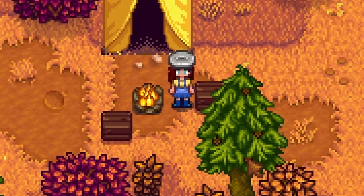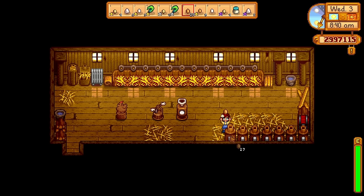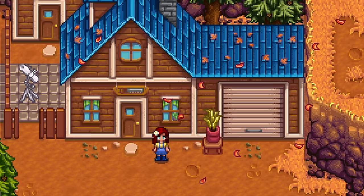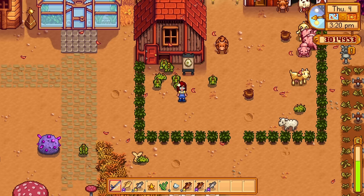Eggs in Stardew Valley are usually quite common — if you have chickens or ducks you can collect them almost daily, and they're best used for cooking, selling, and making mayonnaise. This can also be done with the incredibly rare dinosaur egg. If you find an artifact spot near Robin's house, work that spot until the egg drops, though with a 0.6% drop rate it could take a while. The probability raises to almost 1% for fishing treasure chests, which is probably the best way to get one without losing your mind.